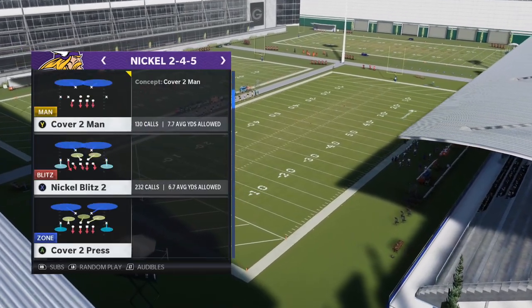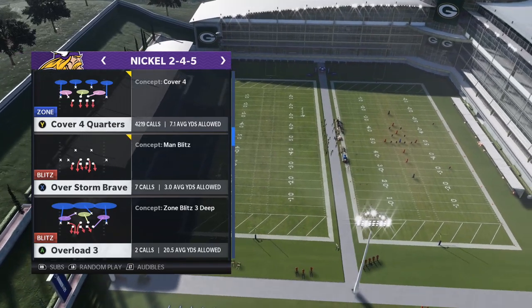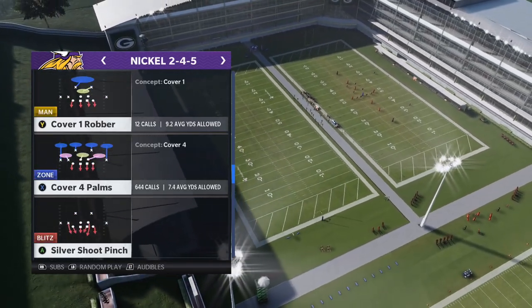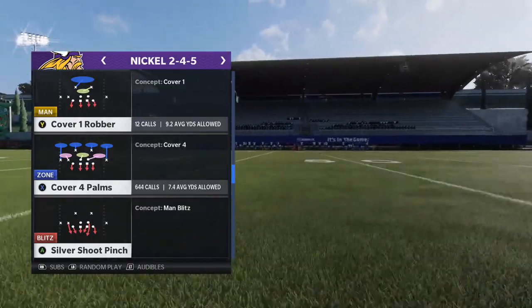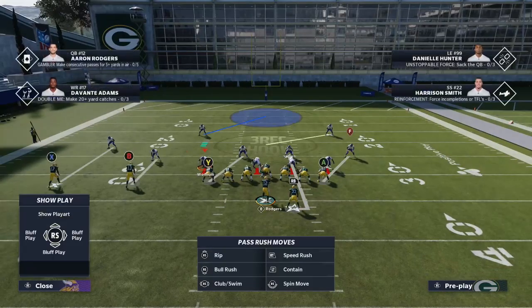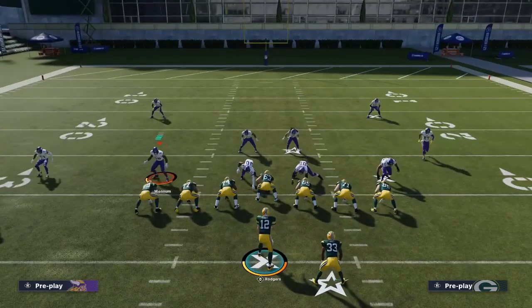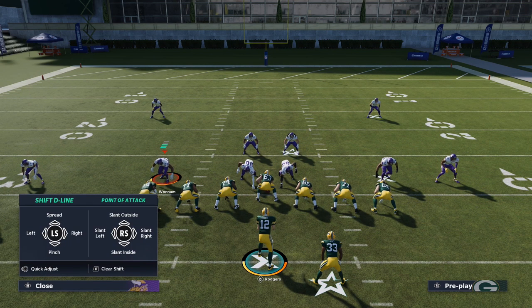Choose any play in the Nickel 245 — I love quarters, palms, cover 3 cloud show 2 — but you can really do this out of any defense. I'll demonstrate from Cover 1 Robber. What you're going to do is pinch your defense: right bumper on Xbox or R1 on PlayStation with the left stick down. Then crash your line up: left on the D-pad, then up on the right analog stick.